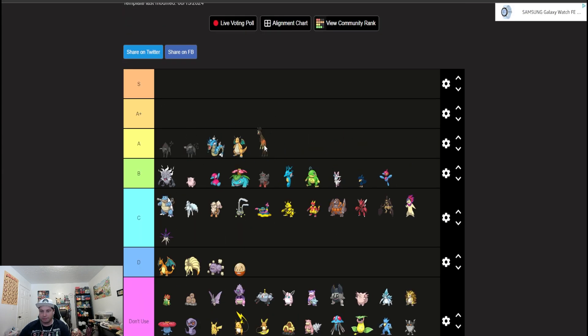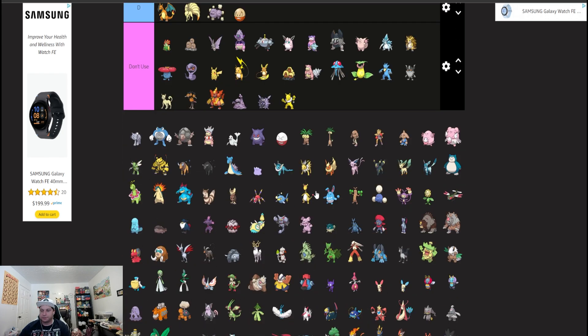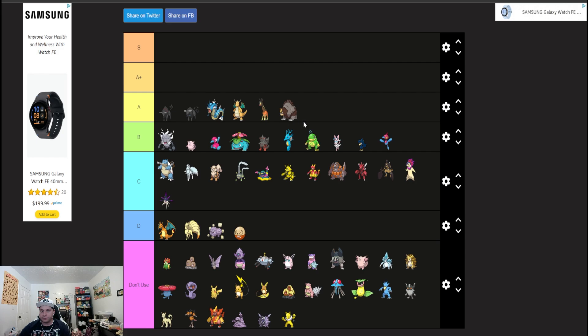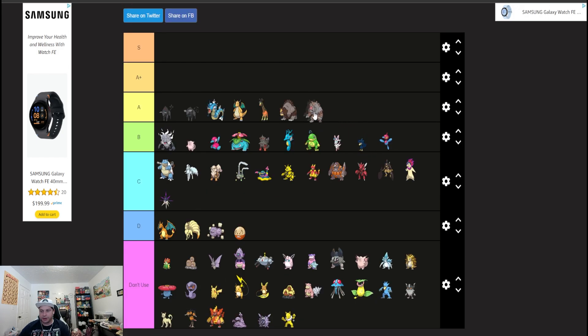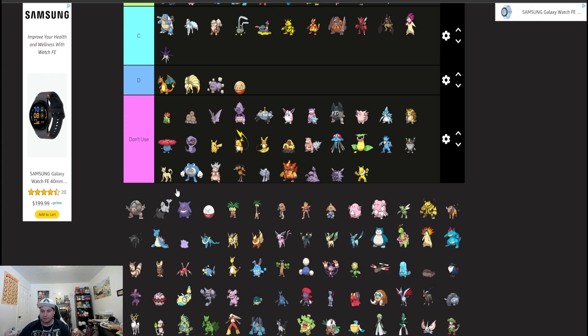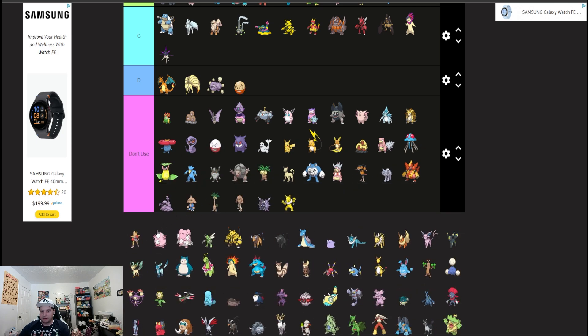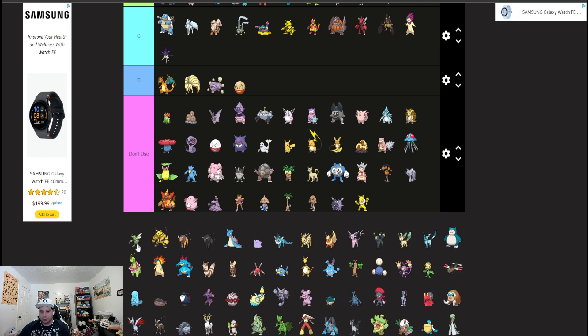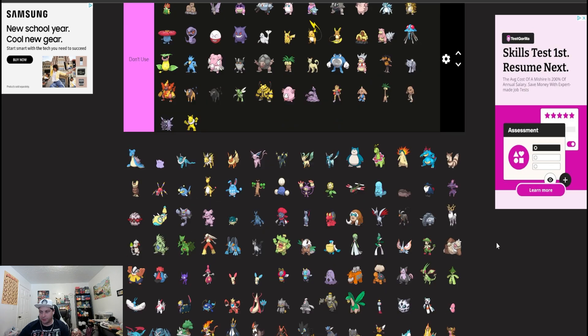Feraligatr is probably the Trick Room setter of choice over P2 — blocking priority just gives it that leg up. Feraligatr was good in Reg G and continues to be good now. Both Ursalunas are A tier — Trick Room is going to be super powerful this format — and Ursaluna with Feraligatr, whether it's Ursaluna Blood Moon or base Ursaluna, you're going to be able to find a use with them.